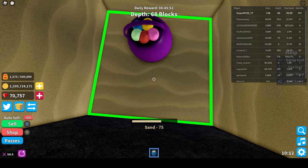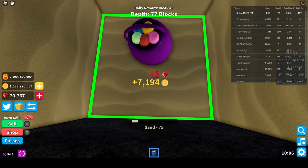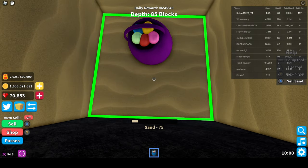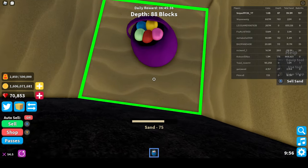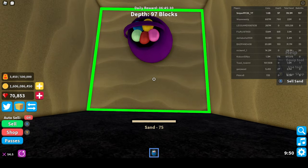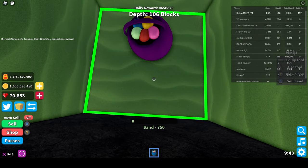If you already have enough money and you find like a rainbow chest and you need to weaken it, weaken it. Once it's one hit away, you rebirth, then you just hit it and you'll get like a few million so you can buy again and then do it again. That's pretty much how I rebirth. Let's find a good chest like a rainbow and we can do the rebirth.